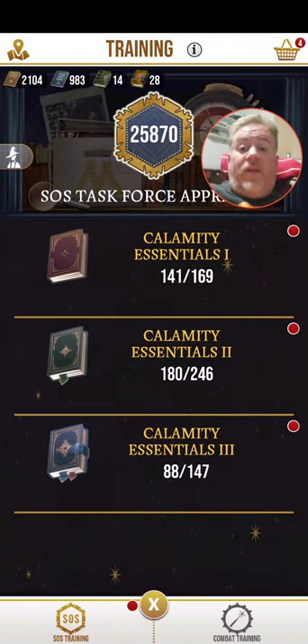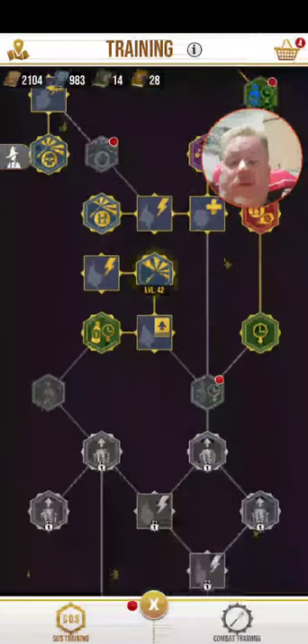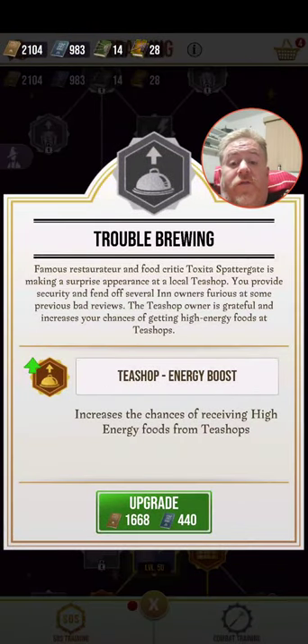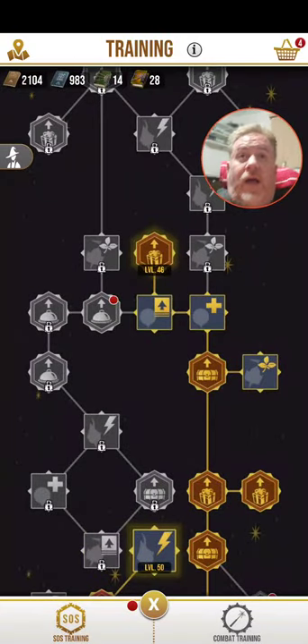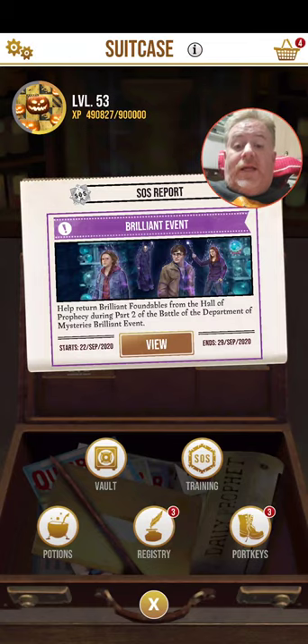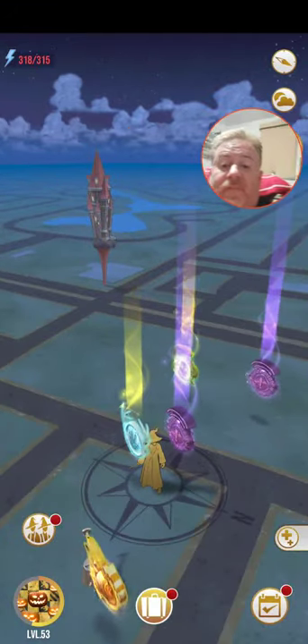I had 4,000 of these things a while back. I made 900, and a lot of the items I need to upgrade now are three, four, five hundred apiece. So ouch — here's 400 for that, and that's half my supply. I don't have a way of replenishing them, so they need to get this fixed now.